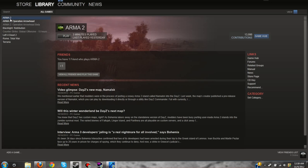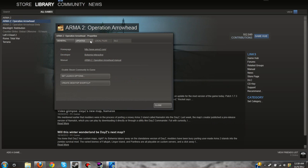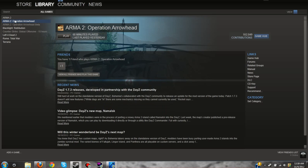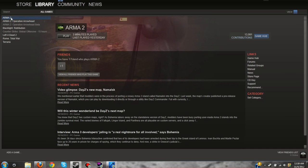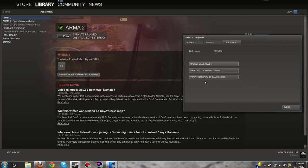So what you want to do — here and here — Arma 2, Operation Arrowhead, and Operation Arrowhead. Right click, go to Properties, Local Files, and click on Verify Integrity of Game Cache. Let it load, it'll take a couple minutes. It'll say something about reacquiring because it's invalid or something. Then go do the same thing on Arma — right click, Properties, Local Files, Verify Integrity of Game Cache.